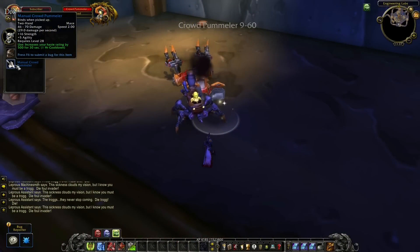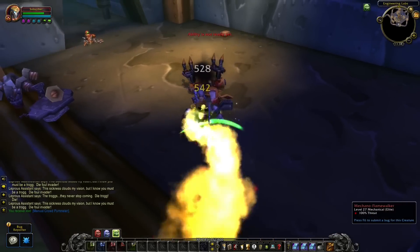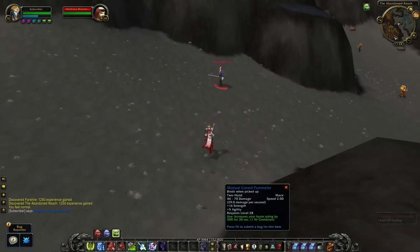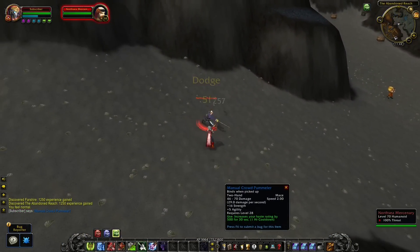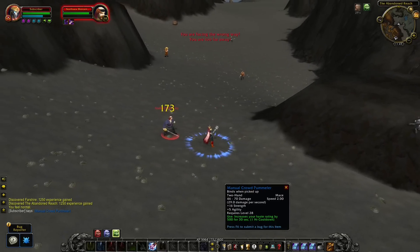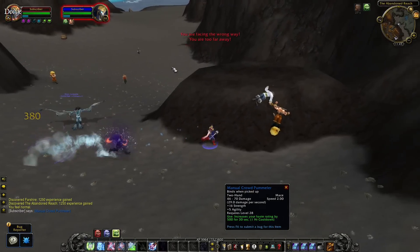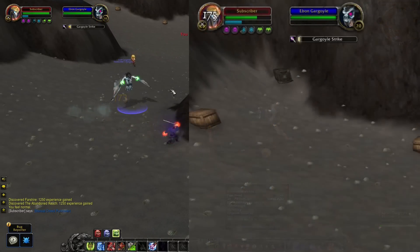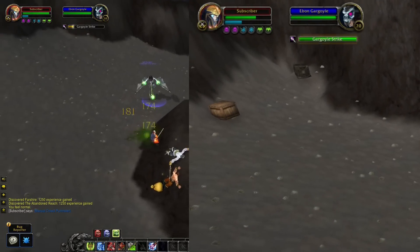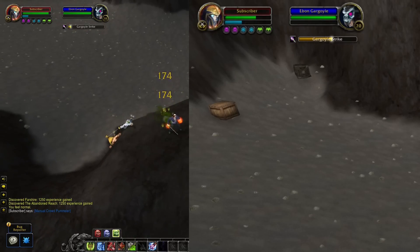Next up is some tips and tricks as a Death Knight. Did you know that your Gargoyle will benefit from your haste? If you have a trinket or weapon that provides haste you can use those items and then summon your Gargoyle. By doing this it will provide a huge benefit from casting speed and also increase the damage your pet does. The test shown to the left is with a haste buff and the one to the right without — there is a huge difference in casting speed and the pet to the left does way more damage.